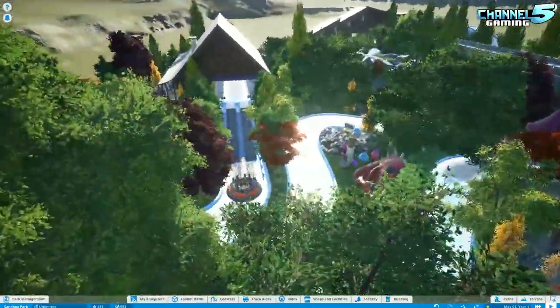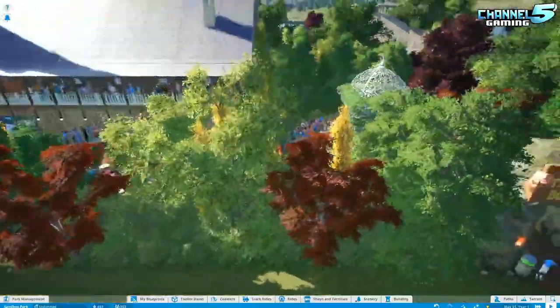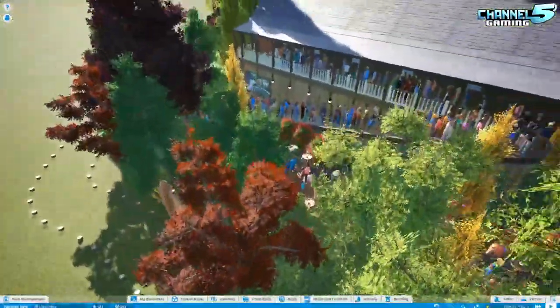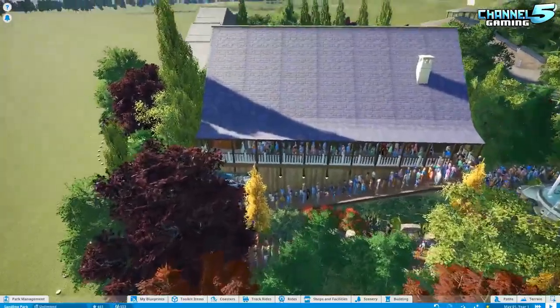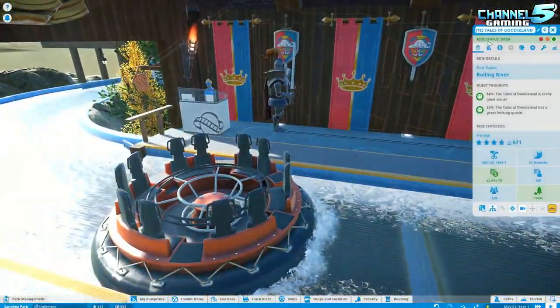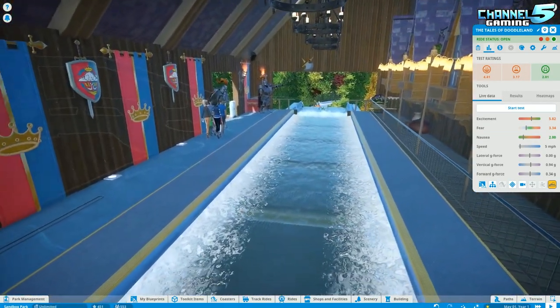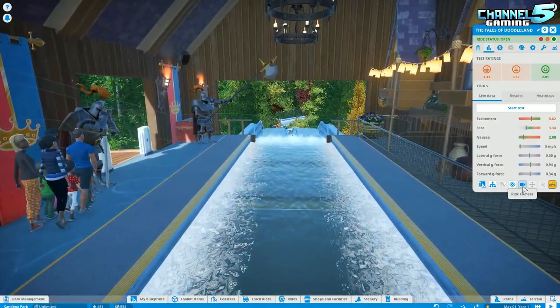Alright, so I guess we'll — that queue is pretty easy to set up, just down, back, and around. So we got a River Rapids: 4.41 Excitement, a 3.17 Fear, and a 2.01 Nausea. We'll cut to it when it's ready.